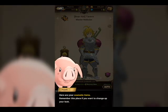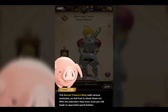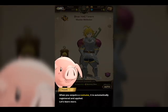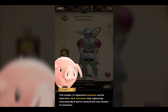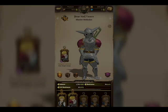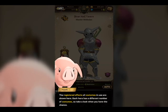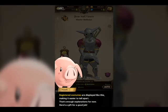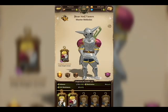Here are your cosmetic items — remember this place if you want to change your look. The secret treasure shop sells various costumes, so feel free to check them out. When you acquire a costume it automatically registers. The number of registered costumes can be seen here — new costumes stop registering automatically if you reach the max. The registered effects of costumes in use are shown here; each hero has a different number of costume slots.